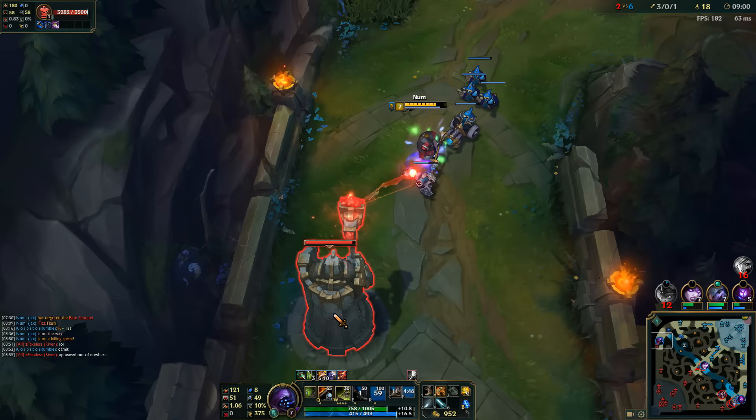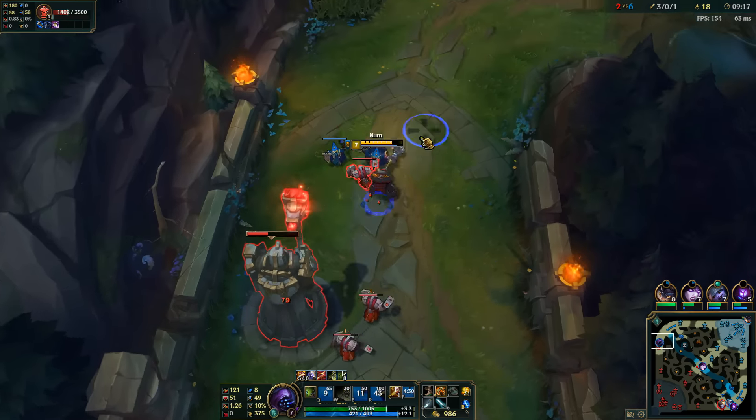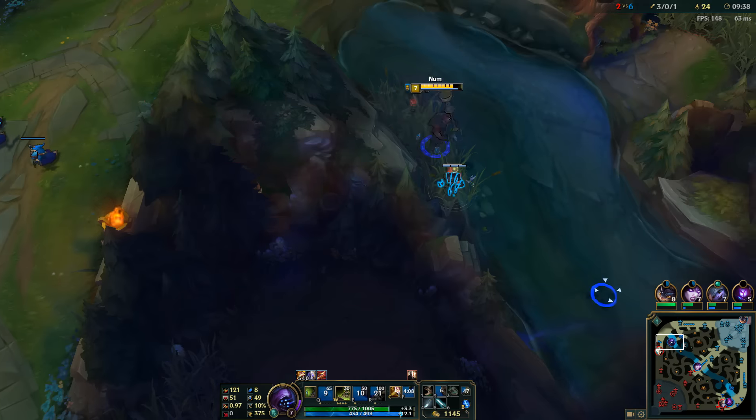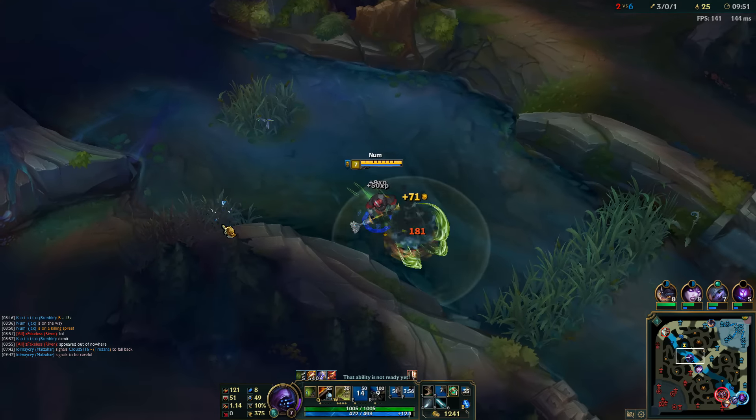Start with the E, then Q to him, reactivate the E in midair, then auto attack reset with W and activate Tiamat. Now that my top laner is dead I'm just gonna take some of this farm in top and do a little bit of damage to the tower. Now let's go grab the Scuttle — it doesn't really take much time to kill the Scuttle so I think it's worth it to always take them out. Good vision control.